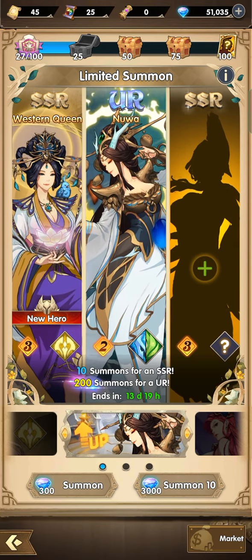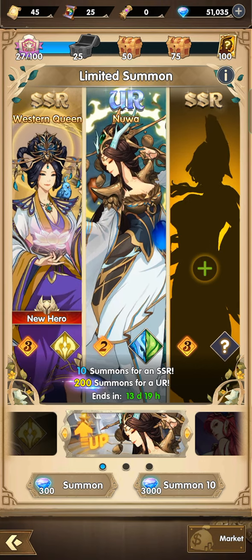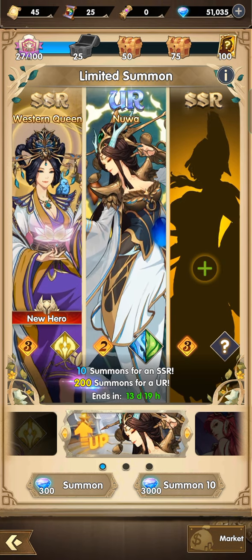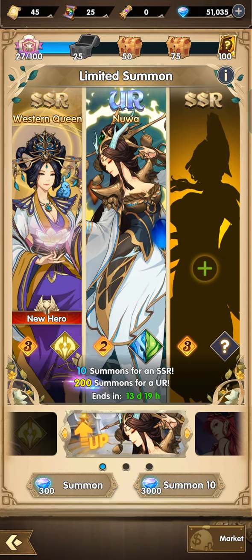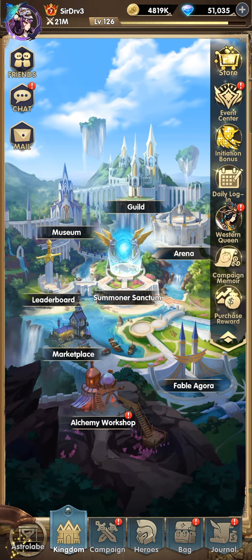As you can see, I have 51,000 gems and I believe we need 60,000 gems in order to summon 200 times to get Nua. So I won't be doing summoning today, but we do have a new code.